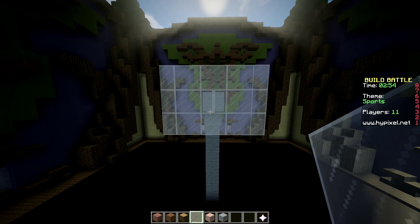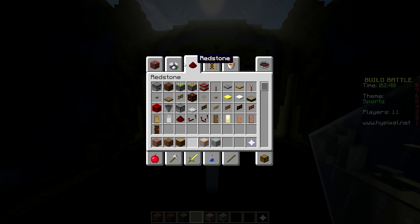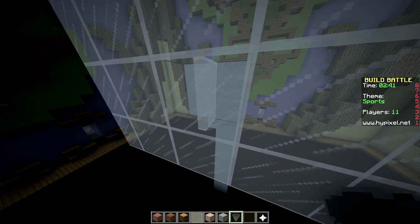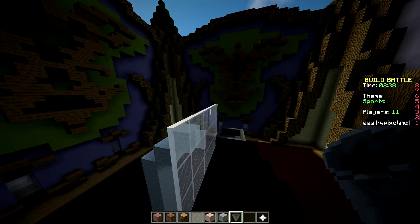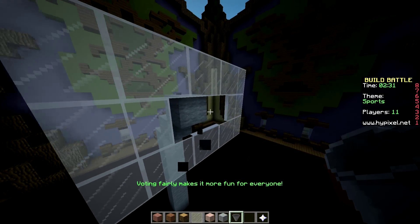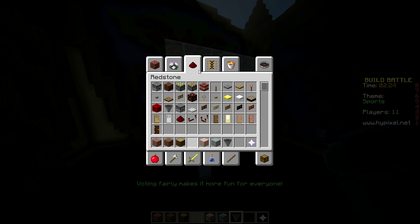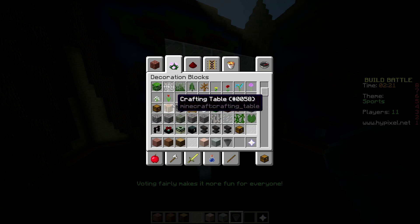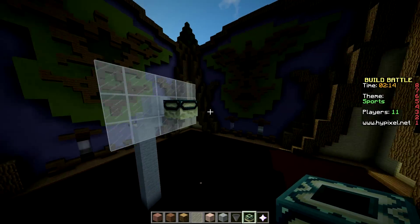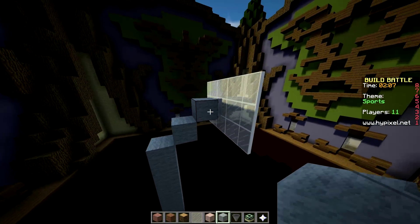Now for the hoop - how are we gonna do that? That's gonna be hard, can't think of any items right now. Ooh, a hopper - maybe like this? No, this is hard because the hopper doesn't really work. What else is there that could work? An end portal maybe? I'll do a hopper - that's the best it's gonna get. The backboard itself looks cool.